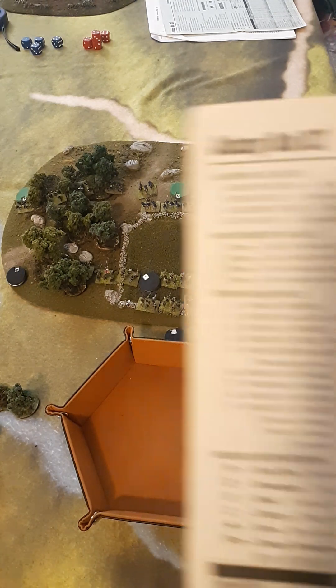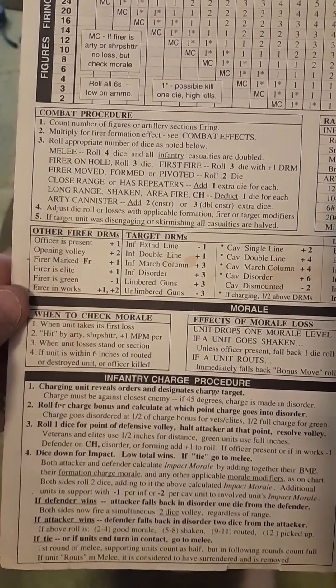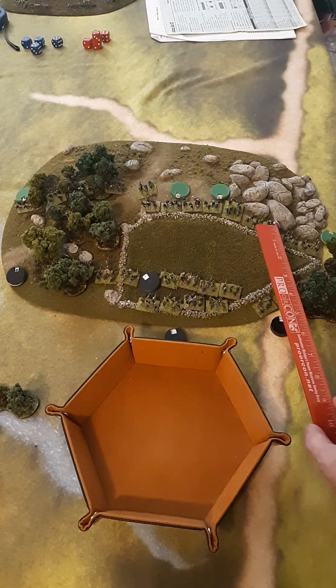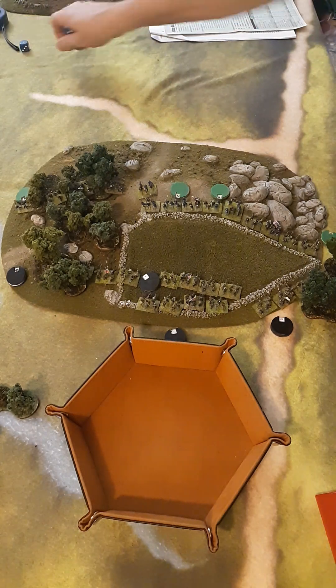Now that we've revealed orders, the very first thing that happens — if you look on the chart — is we resolve first fires. We do that by cross-referencing this chart: count the number of figures firing on the left, then roll 2d6 or 3d6 depending on the range, and apply the modifiers — DRMs, die roll modifiers. Remember, firing is simultaneous. First, I measure from the center to the closest point. Both units are about 3 inches apart, which is normal range. Close range is 2 inches, as shown on the right side of the chart.